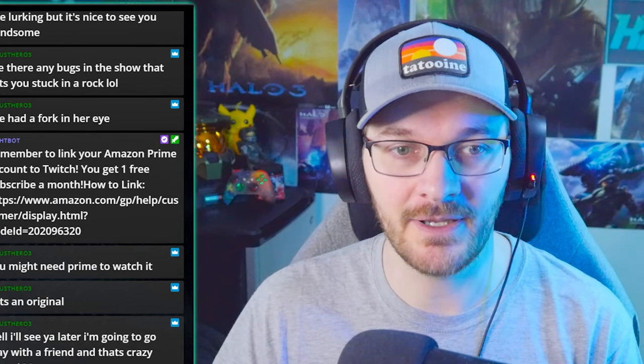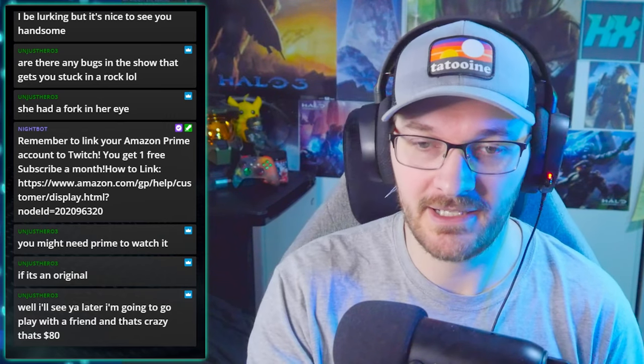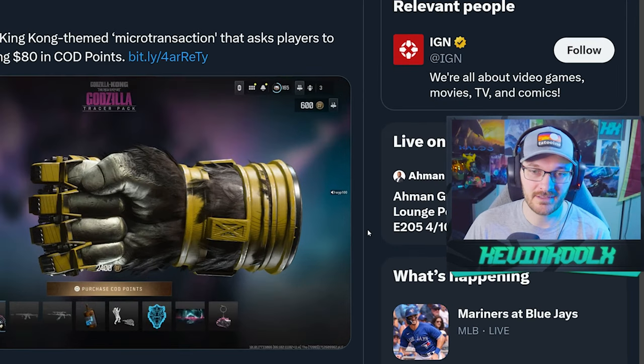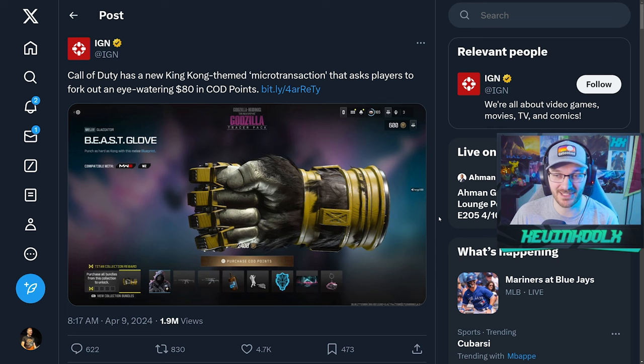So it's not the first time Activision has implemented something egregious with microtransactions. At least with the King Kong hand it doesn't affect gameplay — it's just a melee weapon, but it's $80, which costs more than the base game. As long as it stays cosmetic, it's okay. But you know there'll be a cosmetic people really want — like a Ghost mask or classic weapon model — gated behind buying four other packs.